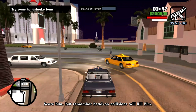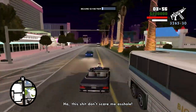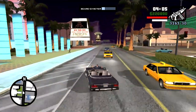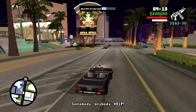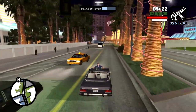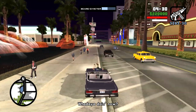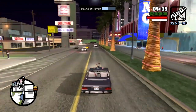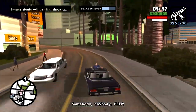The instructions say you have to scare the thug, but don't do a head-on collision or you'll kill him. Don't get on the highway either — just drive down the equivalent of Las Venturas' strip, drive in traffic, do a few crazy starts and stops and accelerating to get the guy scared. When the scarometer reaches maximum, the guy will confess. I'm heading toward the Emerald Isle because there's a stunt jump in the parking garage that should scare him.